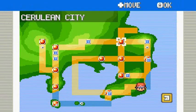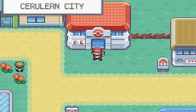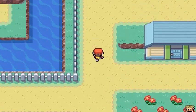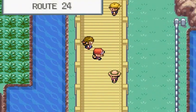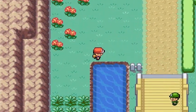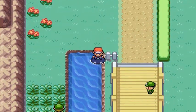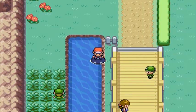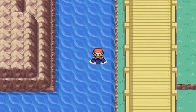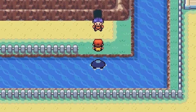Let's go straight to Cerulean City because there is something there that we can actually do and somebody there we can battle. It's been a while since I defeated Misty. Here's Nugget Bridge. When you're surfing it's kind of like walking in the grass - you will be encountering Pokemon within the water. Some would be Tentacools, and fishing would get you Magikarps and all that stuff.